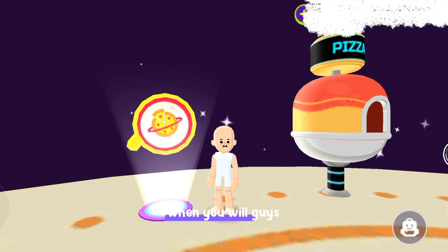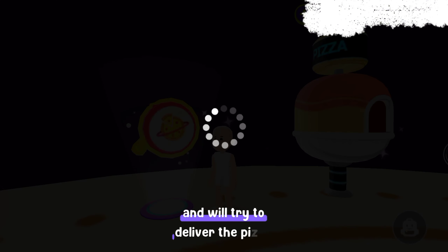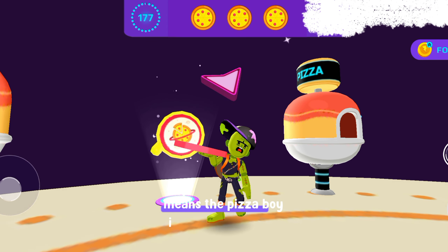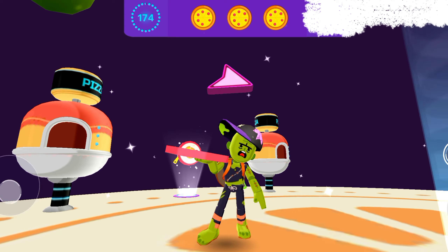Here is our third secret. When you guys go to the pizza shop and try to deliver the pizza, you will turn into a zombie character — meaning the pizza boy is also being affected by these monsters.